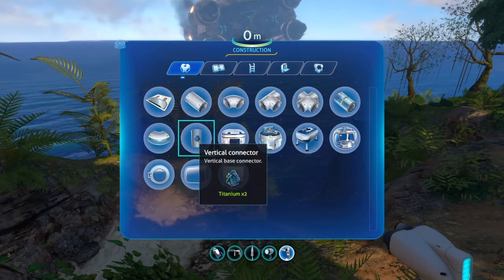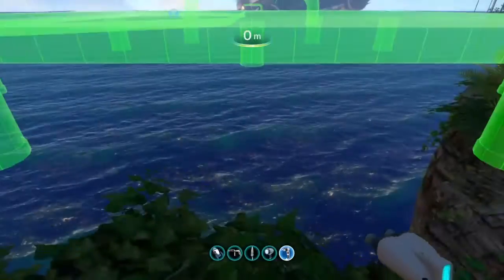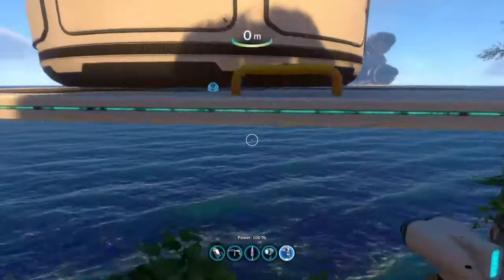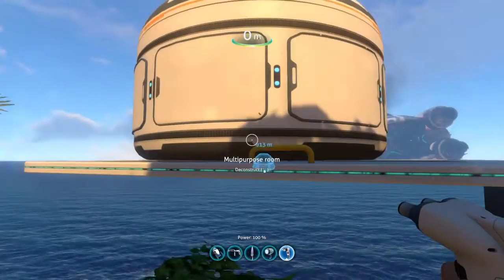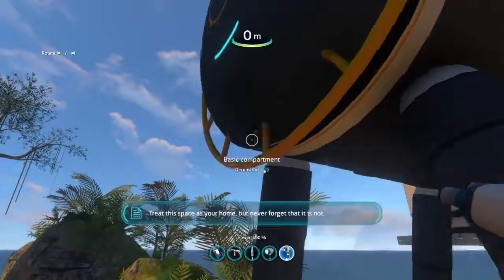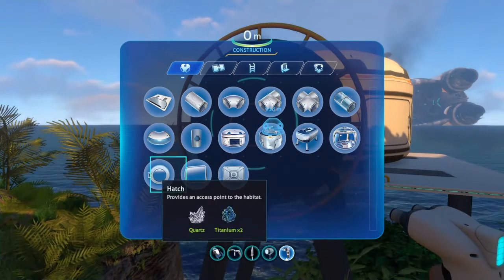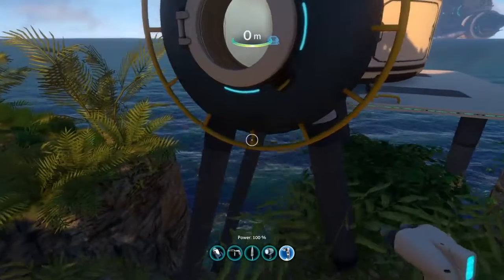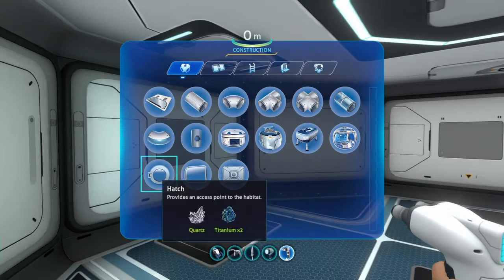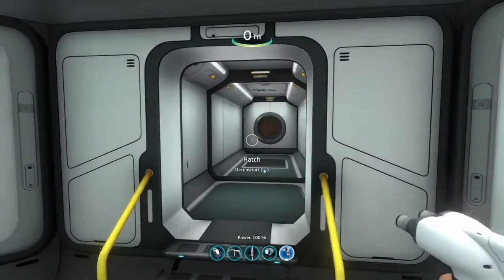Let's build a foundation. Let's build a base on this island but never forget that it is not... where is it? Where's the hatch? Here we are. Let me inside. Welcome aboard, Captain. I'll make some windows — I'll make these three bits windows. There we are. Got a nice little lookout point now for the horrors that we're about to witness.